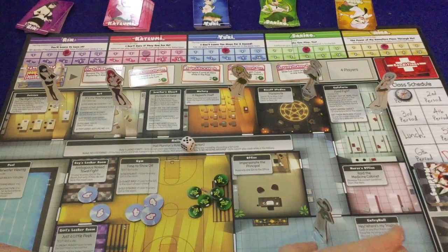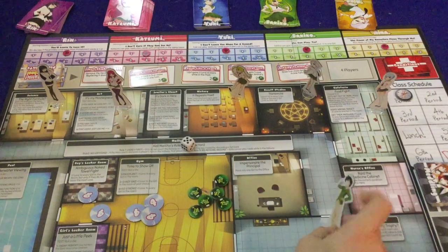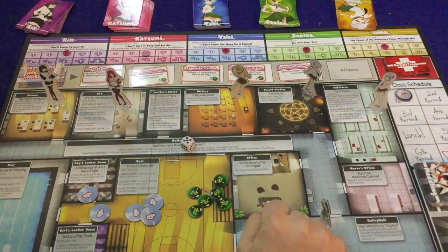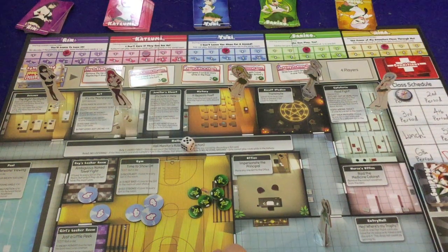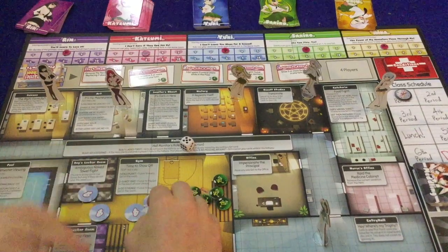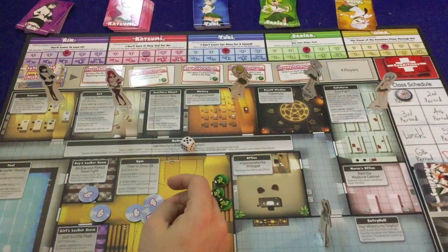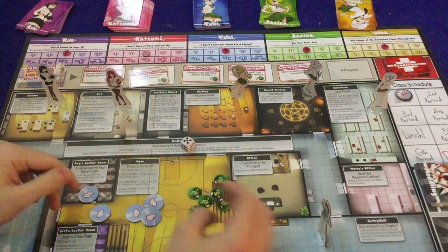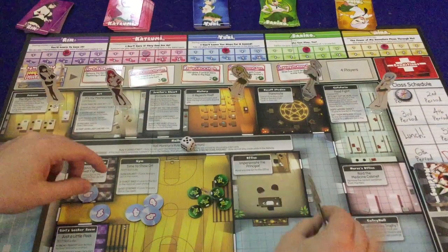In Love Battle High School, you are going to be taking control of both the hero and the five lovely ladies — Rin, Katsumi, Yuki, Sekiro, and one more. What you're trying to do is at the beginning of the game, you're going to look at cards. You'll have five cards in your hand and try to figure out which one of these five lovely ladies, or potentially two of them, are going to end up with the hero.